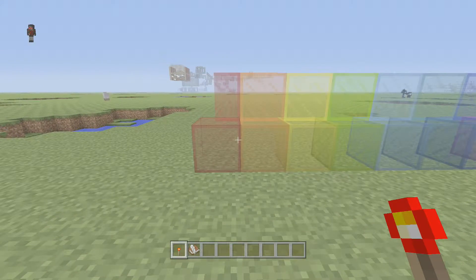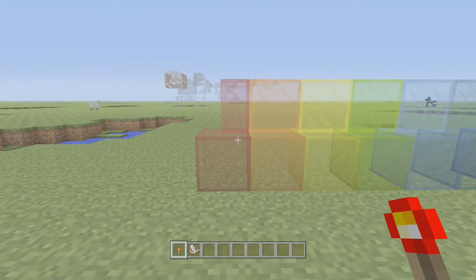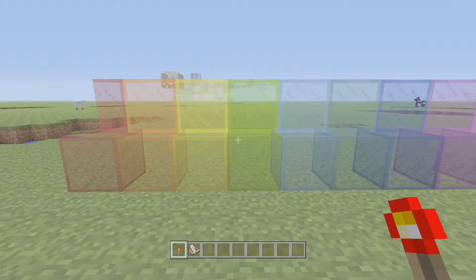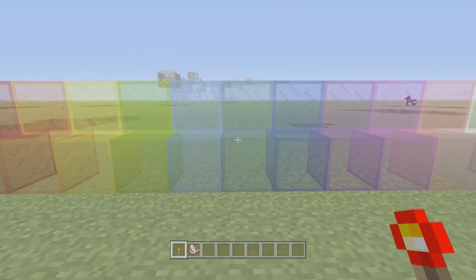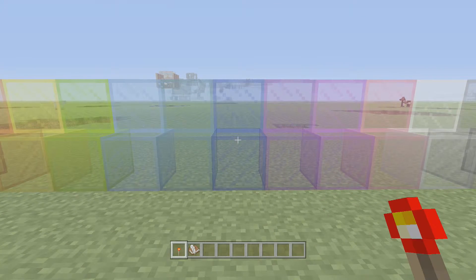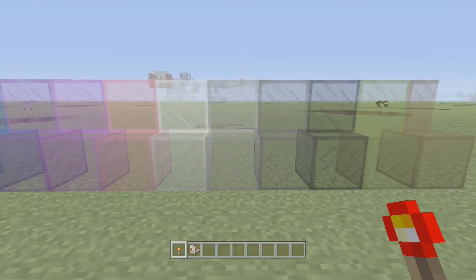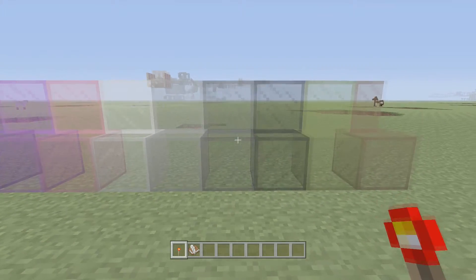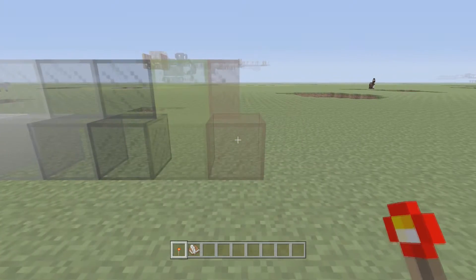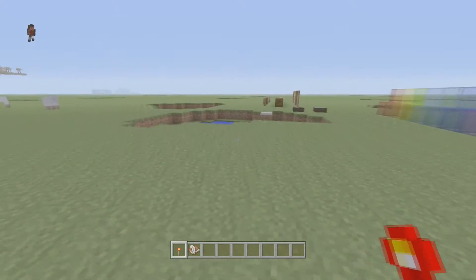Next up after that, we have all the different types of stained glass. So you have red, orange, yellow, lime green, light blue, cyan, dark blue, purple, magenta, pink, white, light gray, dark gray, black, green, and brown. So those are all the new blocks in the game right there.